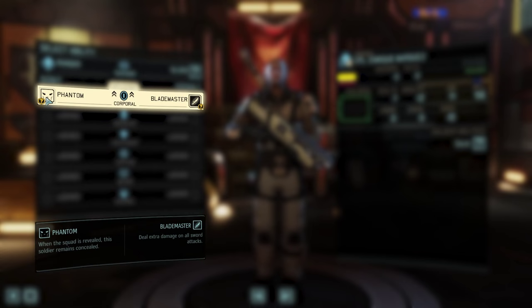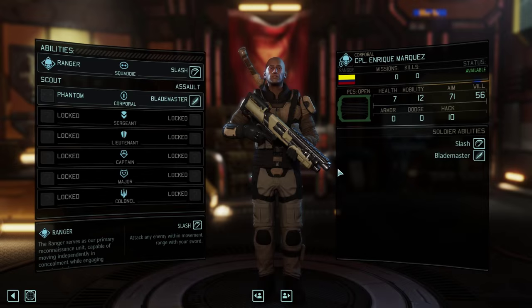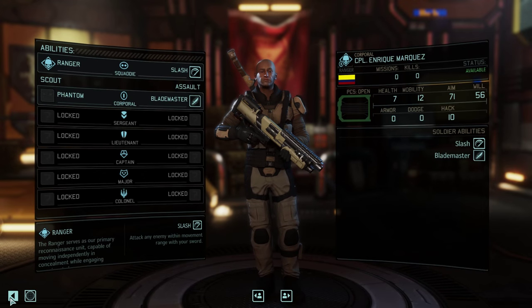First up, we have the Phantom skill for more of a stealth approach, or we have Blade Master for extra damage on your sword attacks. I actually chose Blade Master for the demo, but as I get more comfortable with concealment I'd definitely consider using Phantom. The reason is it lets you have extra mobility during the concealment phase — you can cover a lot of ground, and having a soldier maneuver the battlefield while everybody else is in position could open up some interesting possibilities for flanking and other strategic advantages.